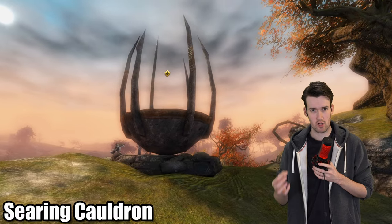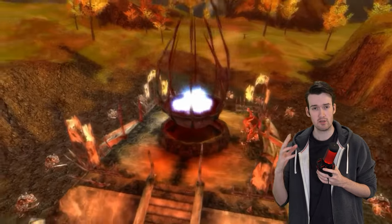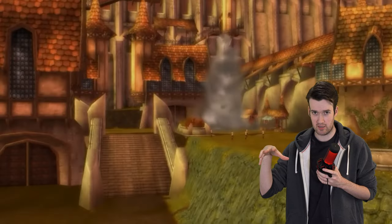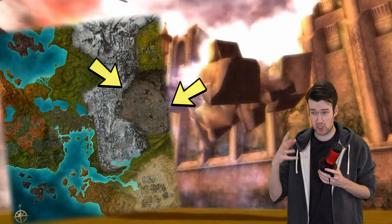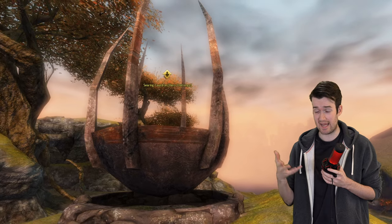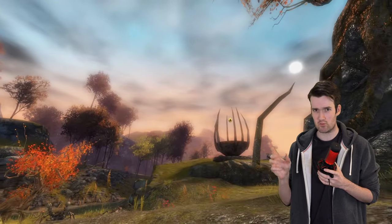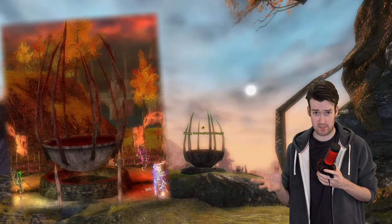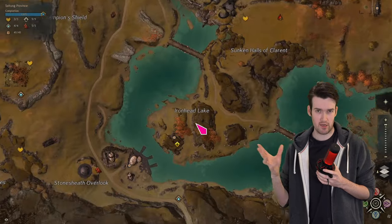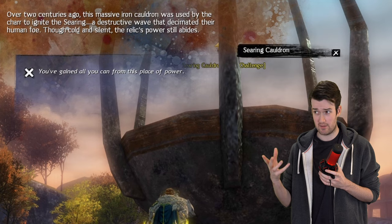Next is the Searing Cauldron. This is one of the cauldrons that was used by the Flame Legion to bring forth the Searing. Quick lore lesson: back in Guild Wars 1, there was an event called the Searing. The Charr Flame Shamans used powerful magic to rain down flaming meteors over Ascalon, which ended up burning it all to the ground. To do this, they channeled their magic in these Searing Cauldrons. This Searing Cauldron in Guild Wars 2 is one of the last cauldrons that hasn't been destroyed — or it might even be the last one. It might also be the same exact one from Guild Wars 1 that used to be called the Cauldron of Cataclysm. The wiki article seems to imply that, and the general location on the map lines up as well. Today, you can find it in Iron Marches near Iron Head Lake. It's now a Hero Point Challenge and also part of a few collections, like Legendary Weapons and the Skyscale.